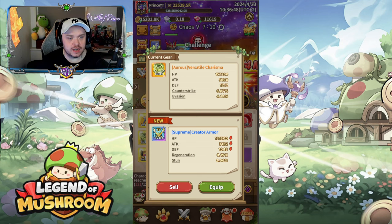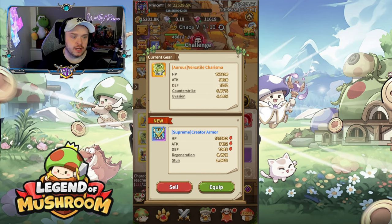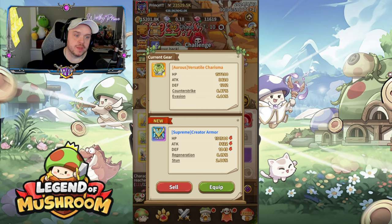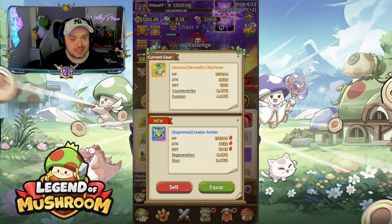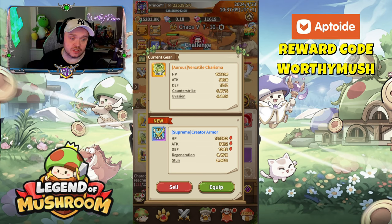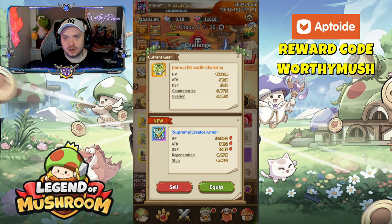So what are gear sets? Well, my current gear is Auris Versatile Charisma. I'm a mage, and counter strike and evasion are just not my bag — that's not the skills I'm looking for. What I'm looking for is skill crit and stun. This piece hasn't got any of those, but the rainbow piece I just rolled has got stun on it. The rainbow piece is one level below, so the HP, attack, and defense is slightly lower.